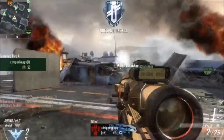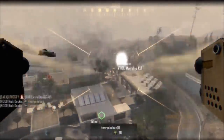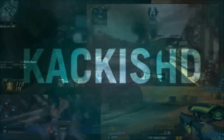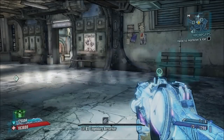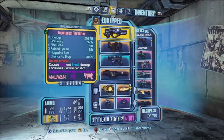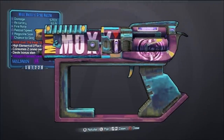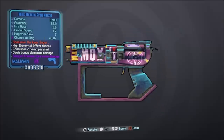Hello, random person who I assume is both intelligent and good looking. What is up guys, Rick Hackes here going over the Grog Nozzle, a new unique weapon in Borderlands 2. This weapon has been called the best gun of the game, and we're going to get into why that could actually be true.